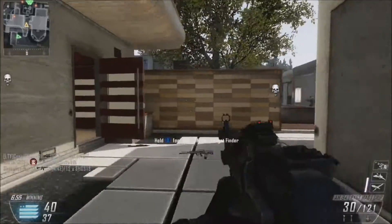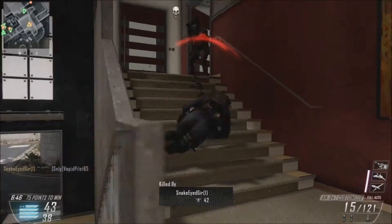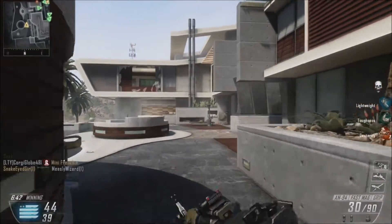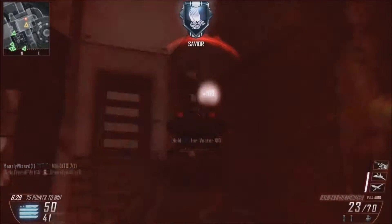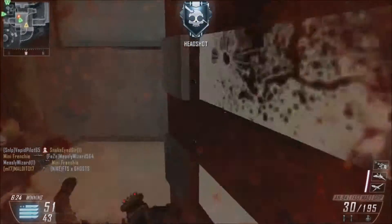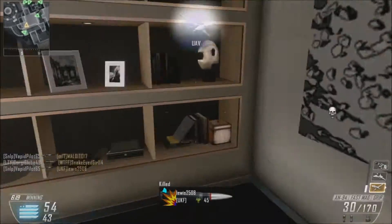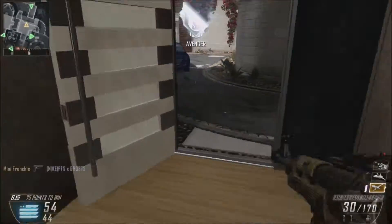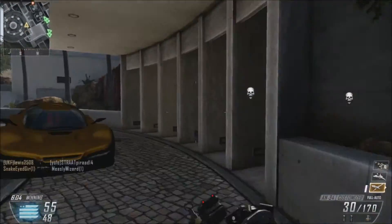I'm just going to keep circling around this place because there are always enemies here. I died — I was just going up there and then SnakeEyedGurr1 killed me. Double kill — that was amazing! SnakeEyedGurr1, I killed her as well — get in there! AN94 for the win! And another 2 kills. That is a massive kill streak. I now have a UAV. This has gone pretty well for me — just circling this area is doing wonders. I can't believe I'm getting so many kills. Just got another kill there, and another kill.